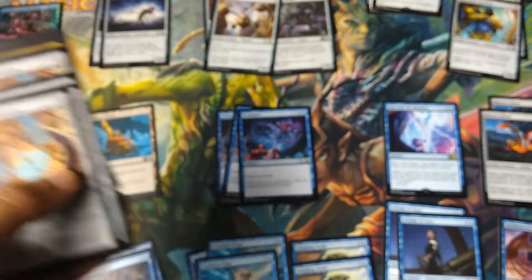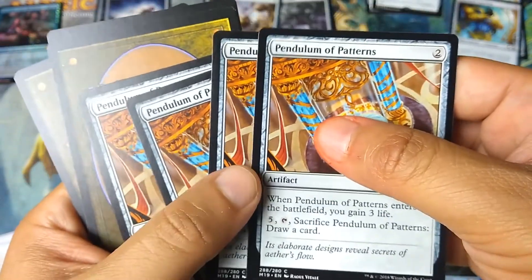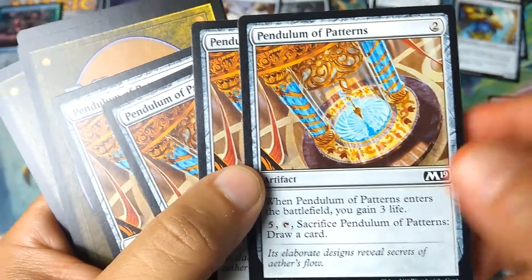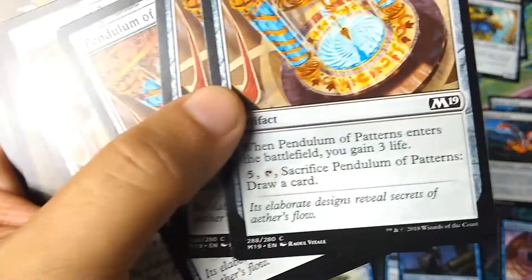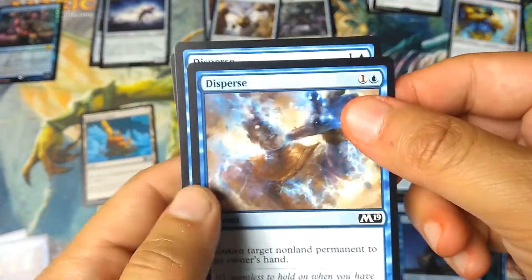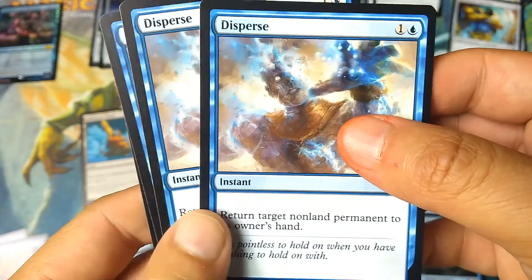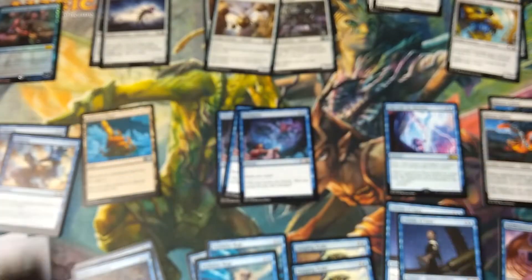To hold opponents at bay, I'm making this decision: the full playset of Pendulum of Patterns is out. For 2 mana it gains you 3 life when it enters — pretty worthless with no life gain synergy — and its activated ability costs 5 mana to draw just one card. It's over-costed, so I'm removing all of them and replacing them with Disperse: a 2-mana instant that returns target non-land permanent to its owner's hand. Really disrupt your opponent on their turn, remove something, then it's your turn and they're defenseless.